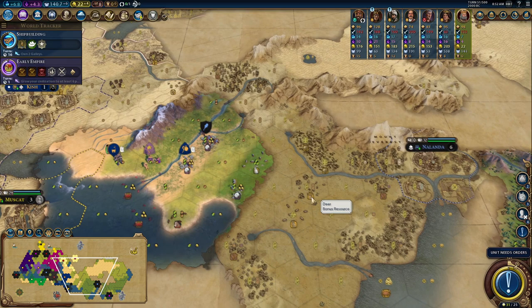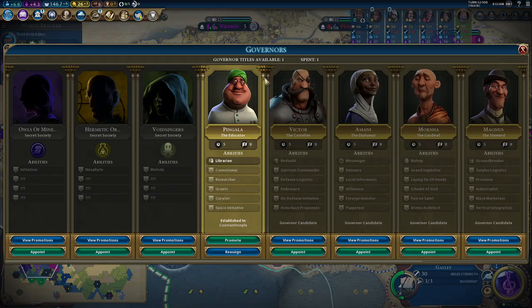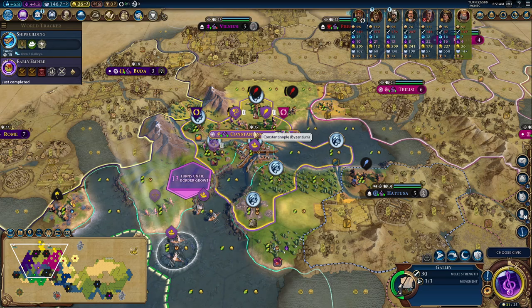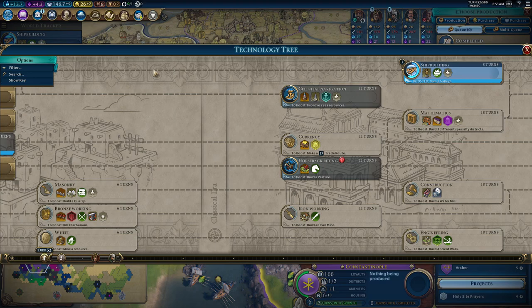Where shall I settle? There are silks, there are horses — horses would be pretty useful for me actually. I might settle just on this little bit of river — that gives me a load of space to grow. I can get Void Singers but until I have a monument there's no point getting it through. I need to research all of my troops really quickly. I'm on 6.8 science, but once I shuffle that round I'm on 13.7 — that's actually pretty good science even compared to the AI. I'll take that.